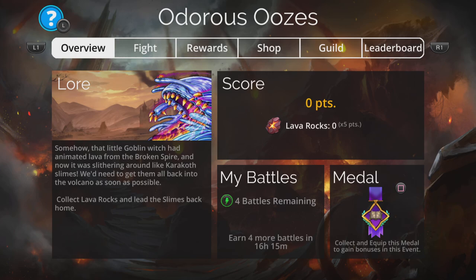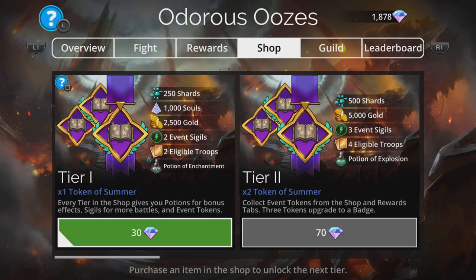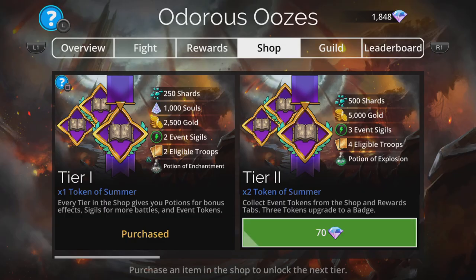On to the battle. What I always recommend on these events is going into the shop and grabbing the Tier One. It gives you a Potion of Enchantment, which is really cool — it gives you Enchantment at the start of battle for all your troops for the entirety of the event. It's completely worth that 30 gems, and you also get a bunch of other stuff.